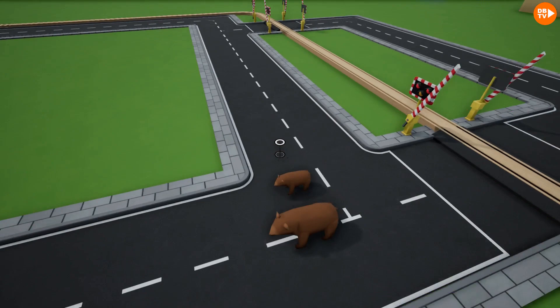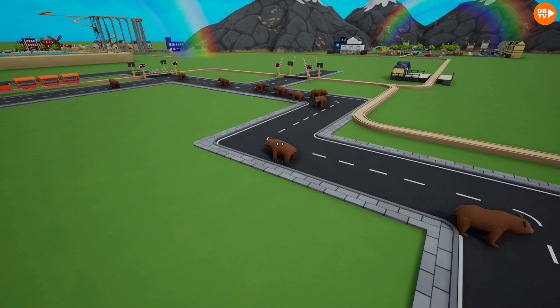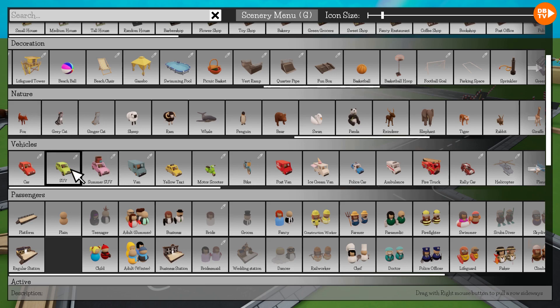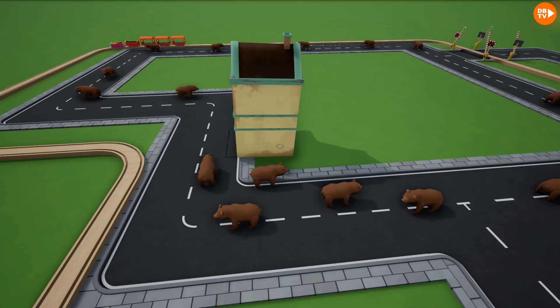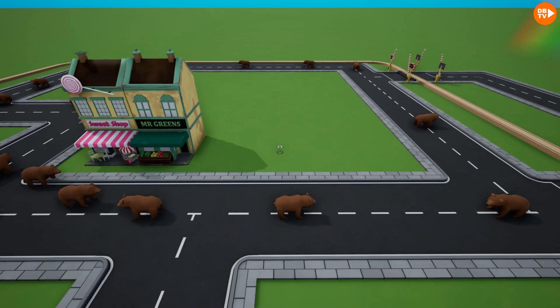There's so many bears we're going to place, because this is bear town! And now I think we probably have enough bears. There's a lot right there. Let's get started by placing some buildings, and I think we should start by placing a sweet shop — because bears need their racins. And there we go, first shop down.